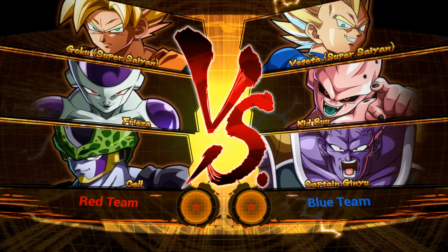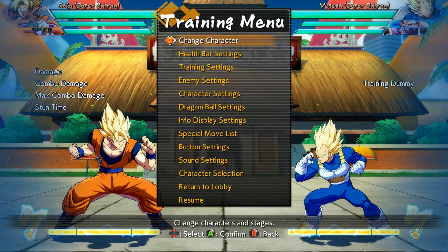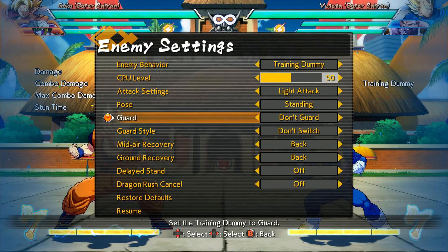Very quickly, I'm gonna show you some really key settings and how you can use them as different tools. The first thing I want to teach you is how to test if a combo is true. I've changed a couple of these already — they're highlighted in blue — so I'm gonna set them back to normal. You'll be looking at this exact screen basically right now.